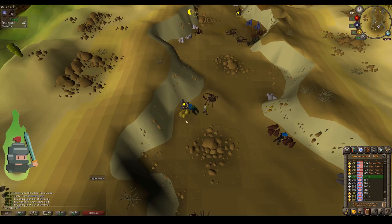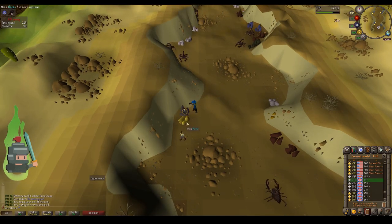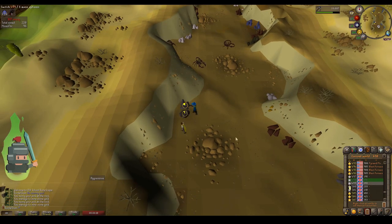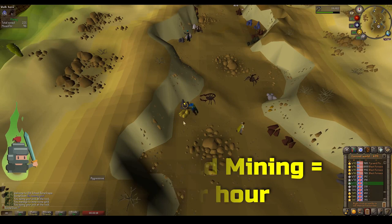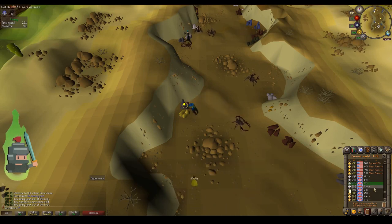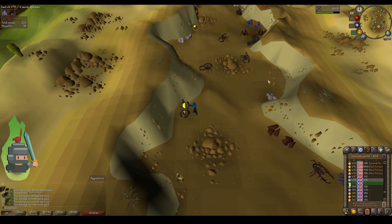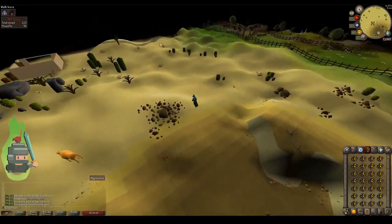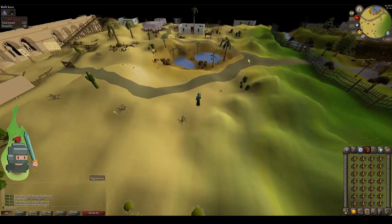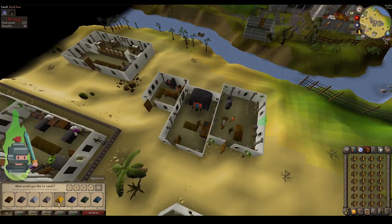Once we've achieved these goals, we switch the mining from silver to gold. Gold takes a lot longer to mine and there are only two spots back in Al-Kharid, so again utilize the world hop method. It will take longer to mine — I maxed out at around 168 gold ore per hour, so that's what you want to be aiming for.